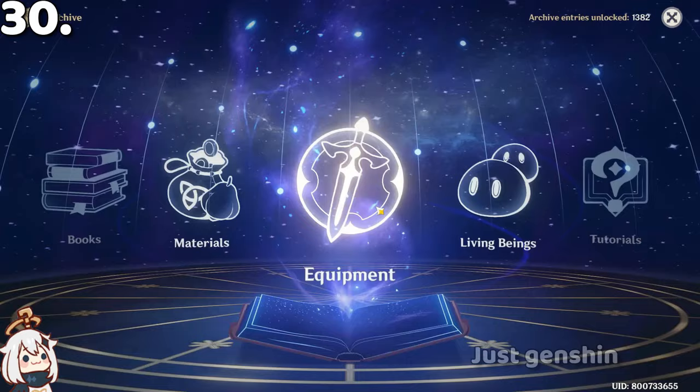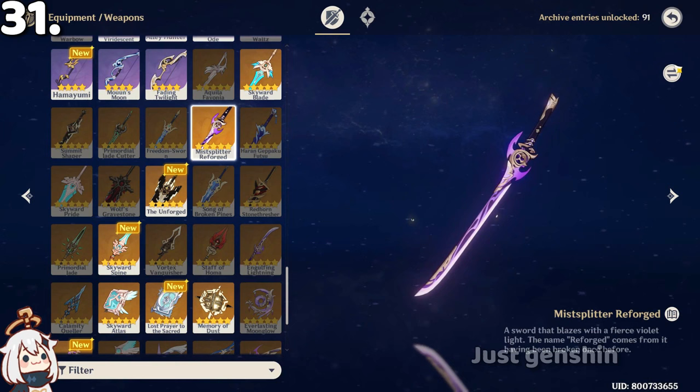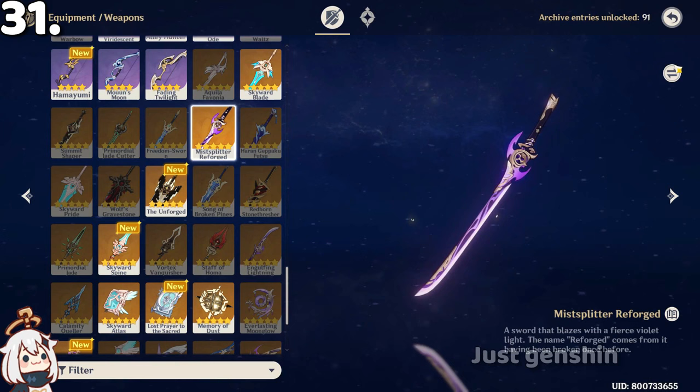In the archive's weapon section, you can see which weapons you have and also see the previous stage before upgrading them — showing how the weapon looked before and after upgrade.